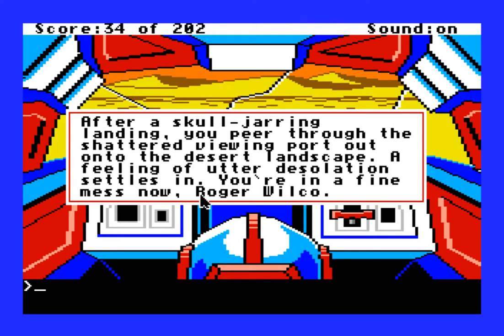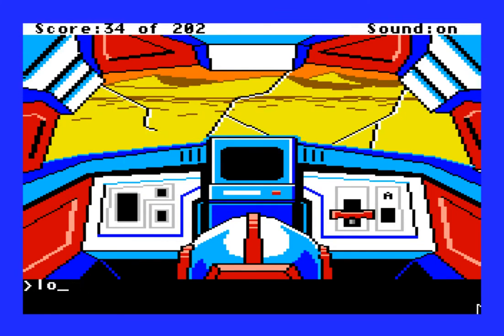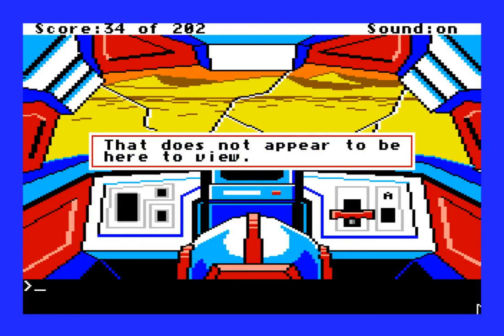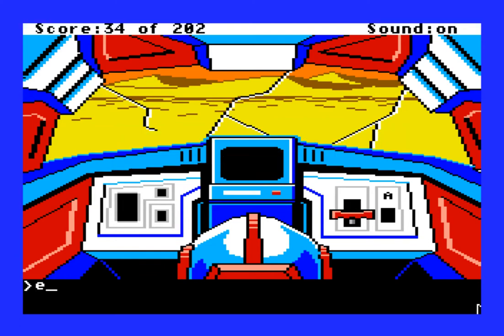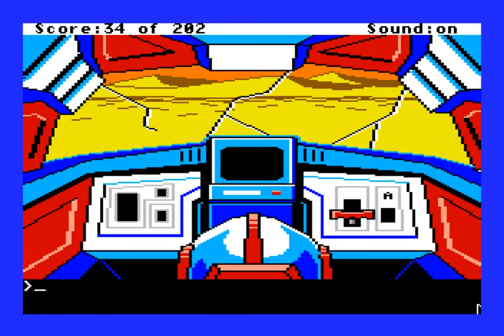So this is where they would show the name you entered at the beginning. If you don't type anything, it just says Roger Wilco. Let's see if we can take a look around the pod. 'That does not seem to be in your sight now.' Can we exit? 'You're going to leave with your seatbelt on.' Let's remove the seatbelt. Done. Now can we exit? Here we go.